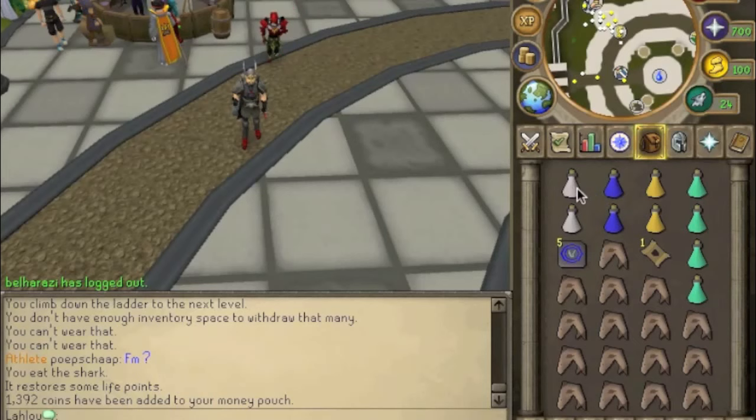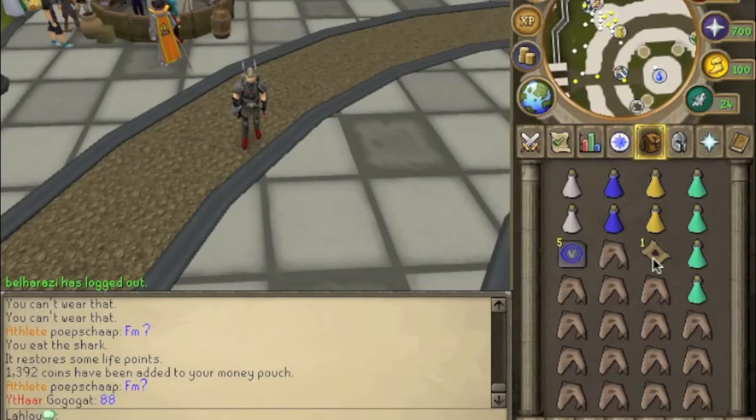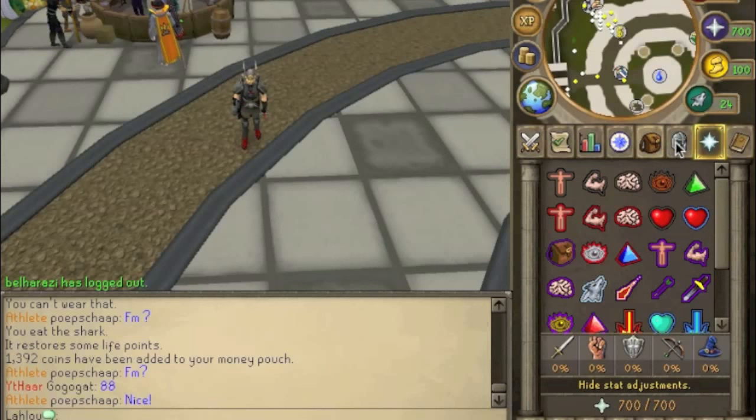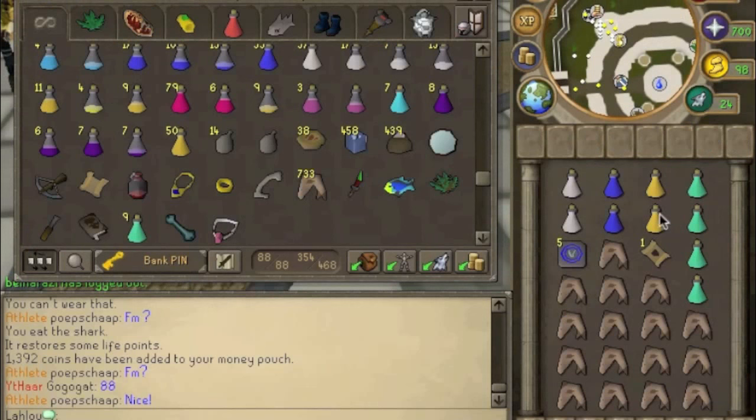I'm going to show you how to kill bandits. All you need — look at my inventory — you need some supersets, prayer potions, and a bandit camp teleport. You could also get the Barrows teleport for emergencies. You also need a Zamorak item — a Zamorak arrow or any other Zamorak or Saradomin item. Bandits are really good for XP.